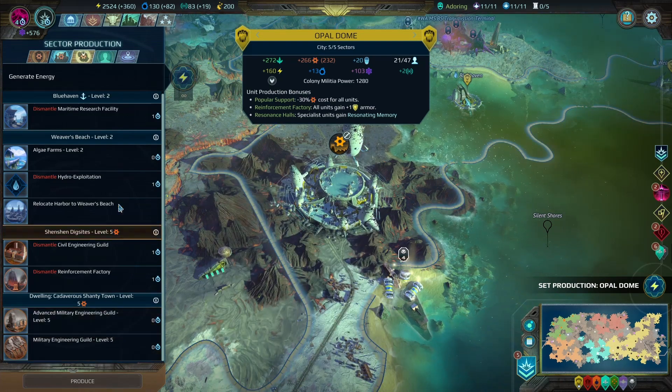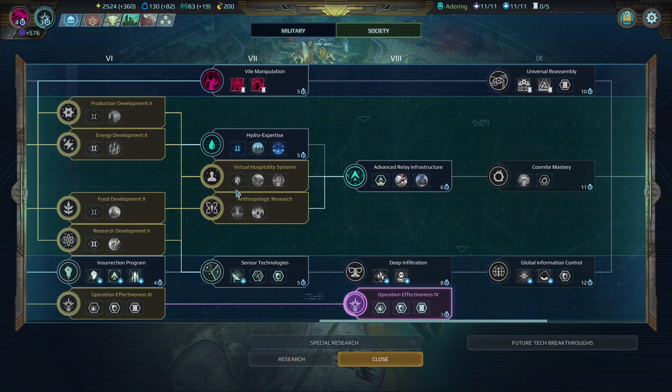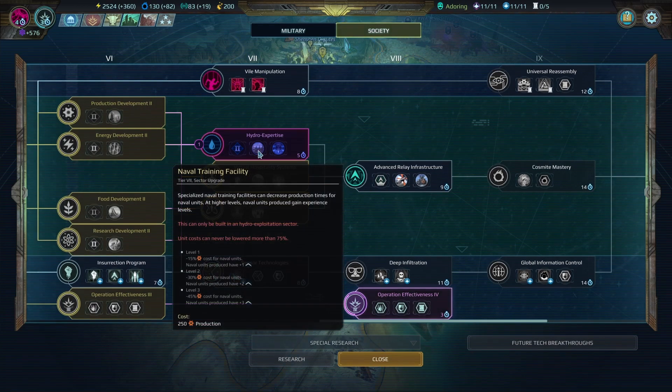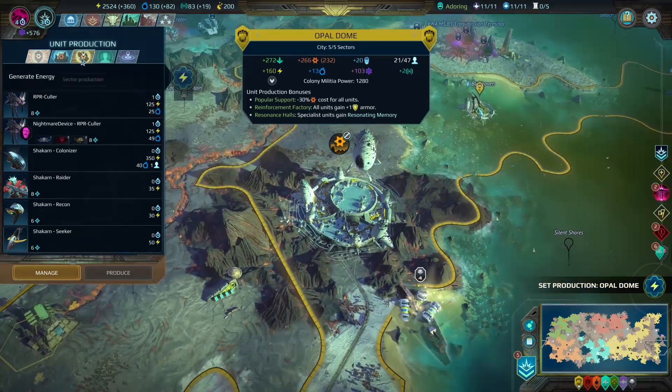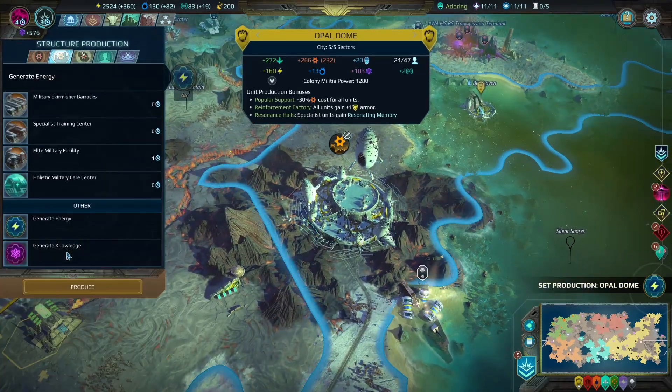Military engineering. Advanced military engineering. I think we were researching — no, we were, and then we had to go to this first. So Opal Dome can just make us some science.